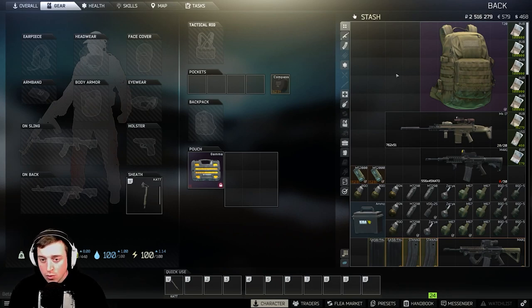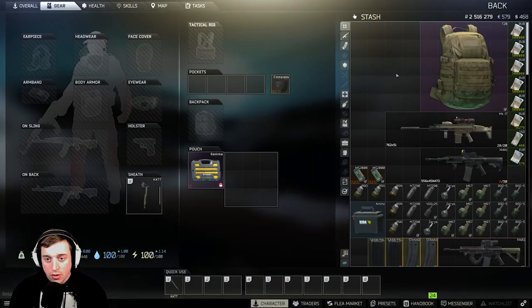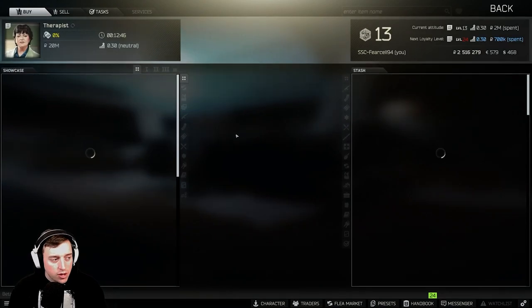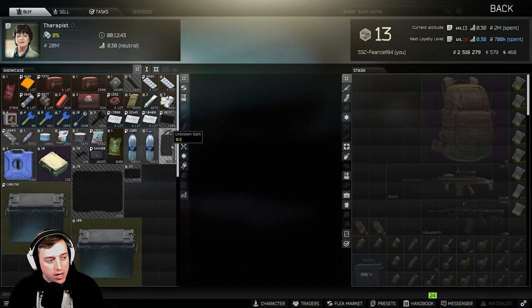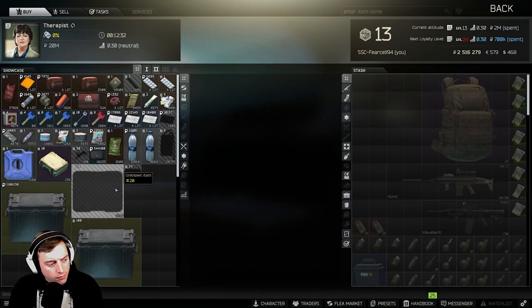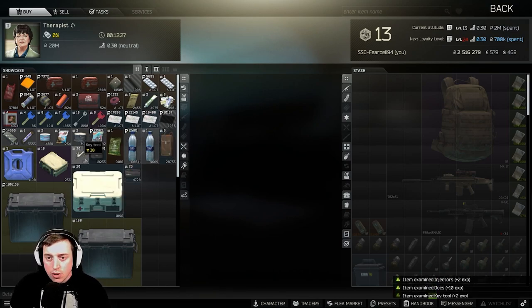Your stash is not gonna look like this, it's gonna look something more like this. Now everything in your stash is going to be examined for you already. If you want some free experience, I highly suggest going to the traders — you're gonna have a bunch of stuff that looks grayed out and you don't really know what it is. You can right-click on it and hit examine to get a little bit of experience, depending on what it is.